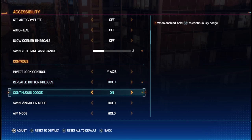In the controls area of accessibility, I set repeated button presses to hold — it just saves my thumbs and fingers from so much button mashing. In this video you can see that I have continuous dodge turned on, but do not do this. Having this on will mean doing the corner tether move when swinging requires an air dodge before it will work, and it looks awkward and crappy.